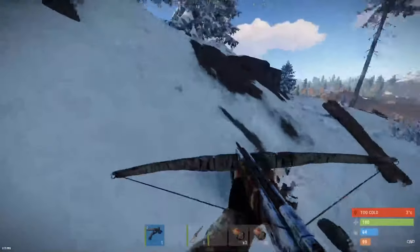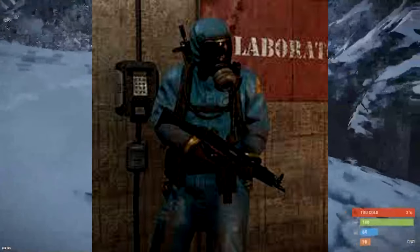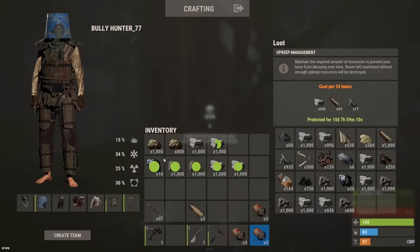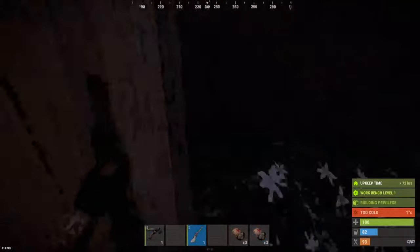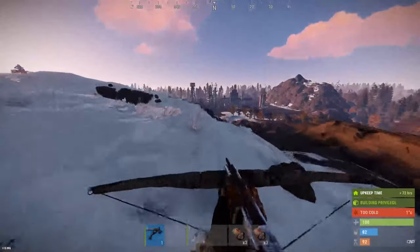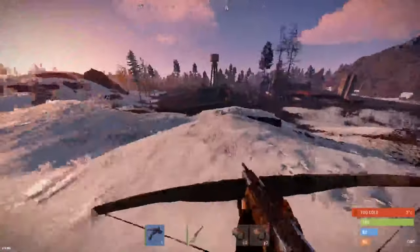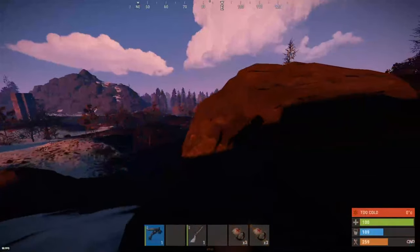Semi-Automatic Body. The third of the different gun bodies. This is easily the most common, being found in barrels, crates, on military tunnel scientists, roaming scientists, outpost scientists, and in sunken chests too. I'd recommend keeping several of these handy, even in early wipe, as in crafting they are required for the SAR (or semi-automatic rifle), which is one of the most commonly used guns when upgrading your gear from the nail gun. Semi-automatic bodies give a recycler return of 2 high-qual, 75 metal frags, and 15 scrap. You can have up to 20 in a stack, and they are used in crafting for the SAR and semi-automatic pistol too.